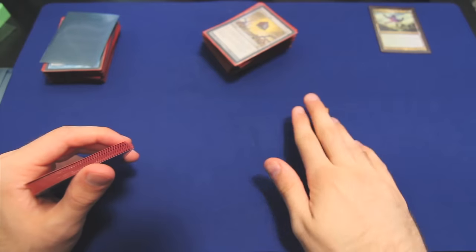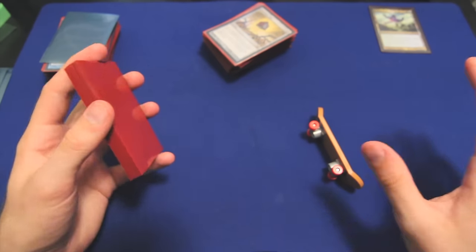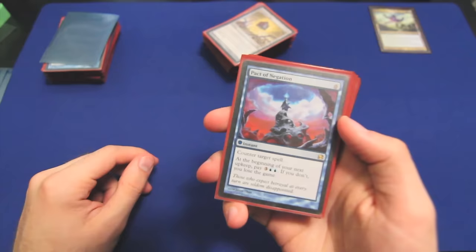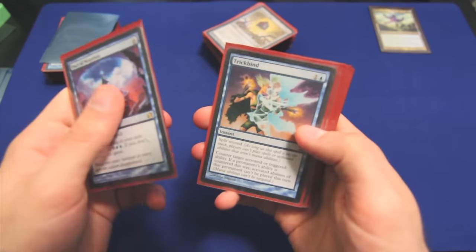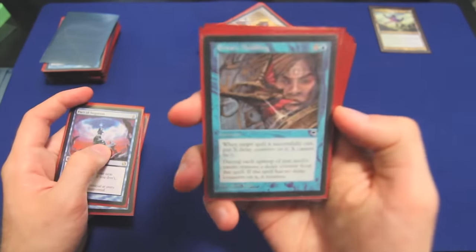So that's our ramp to ramp into more ramp so that we can play a draw-go style game. Draw-go is at its most effective when your opponents are scared that you might use all that untapped mana to counter their spells. So here's our suite of counter spells. Pact of Negation is good. Trickbind is good. They're all good.